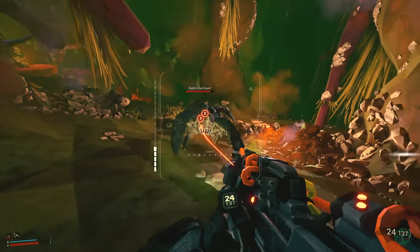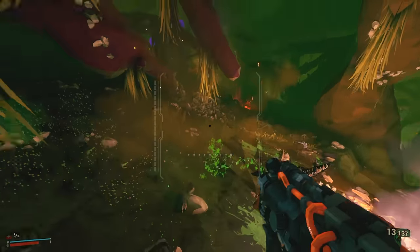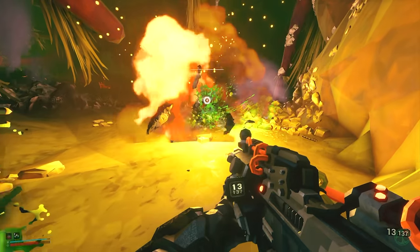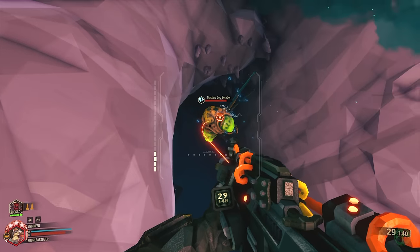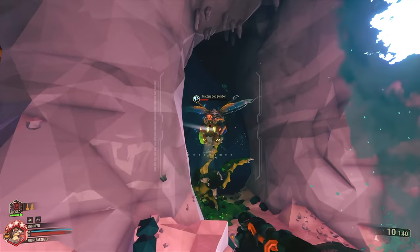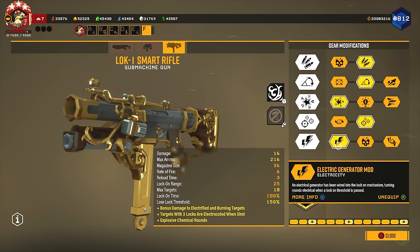Essentially I'm just triggering explosions and electricity damage so that if I need to lock onto enemies again, the second time I lock onto the enemy all the rounds are going to do more damage because they're electrified. I usually don't even have to do it that way because most things die from the explosion or however many locks I have. But triggering small explosions and electrocuting enemies is a solid way to use this build and do damage to bigger, tougher enemies. So that was the electrochemical rounds mod, and I went over the tier five mod as well because they work in unison.